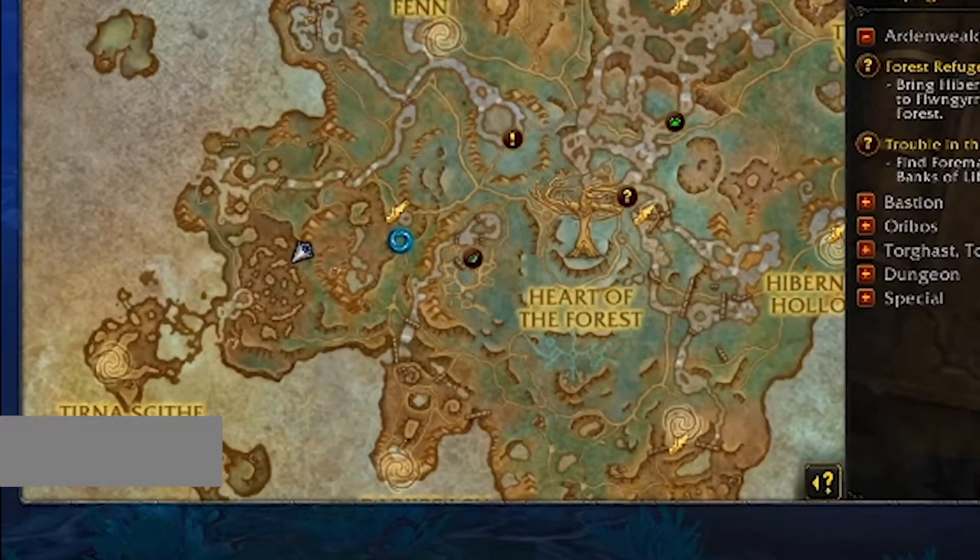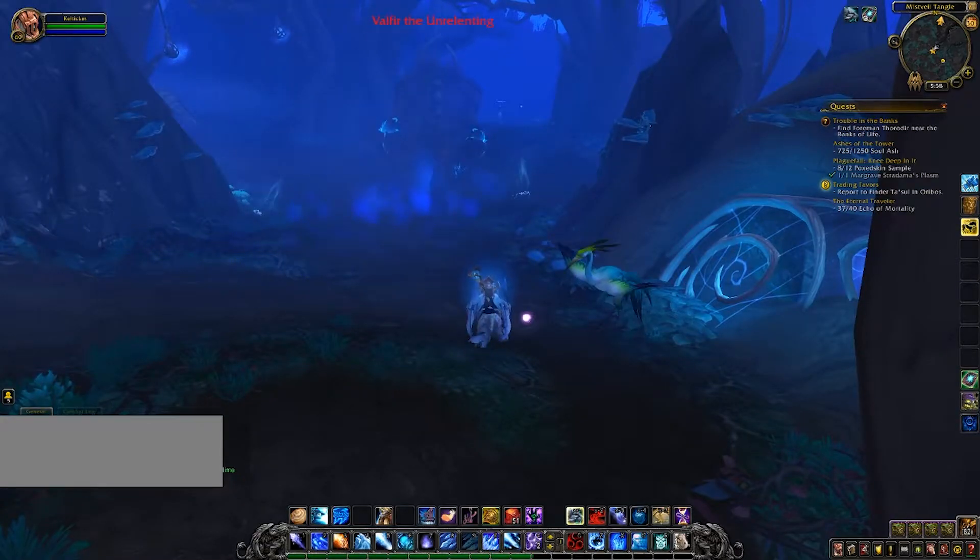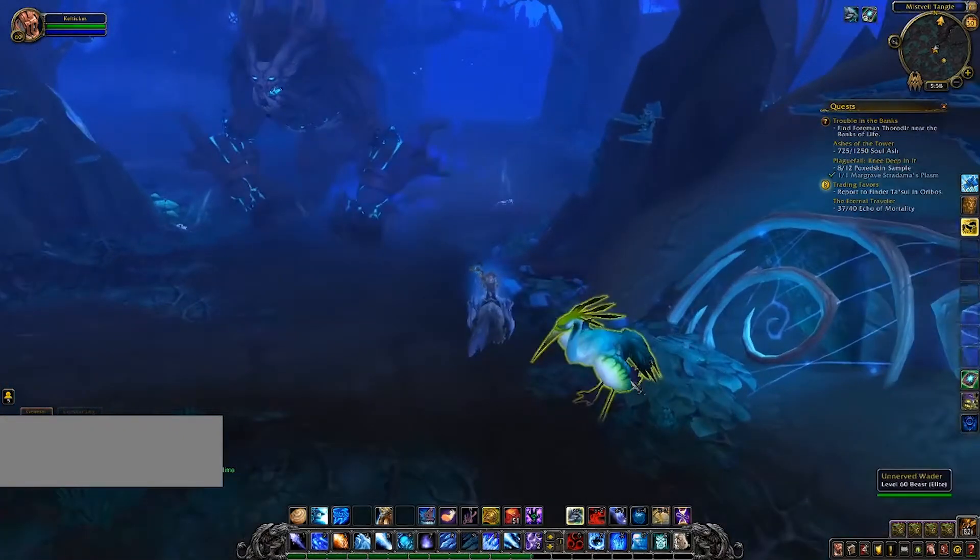To start things off, go to this location on your Ardenweald map, which you can generally tell you're in the right spot if you're by Valfur the Unrelenting. Sneak on past, and now you're in the first of many choices that you're going to need to make on the fly.